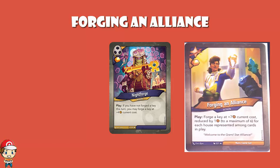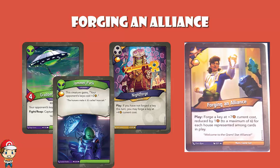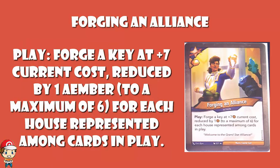When it says plus 4 current cost, generally it's going to be 10. But if your opponent's got, say, a Grabber Jammer down, then it would be 11 - 6 plus the 4, plus Grabber Jammer. Or if there was a Jammer Pack down, then it would be 2 more, etc. So the real question here is: how easy is it going to be to lower the cost of this Key? You can be forging a Key here at basically 7 plus 1, normal 6, 7. But there's got to be 6 houses represented among cards in play. And the language here is very important - it says cards in play. That is creatures, artifacts, and upgrades. Action cards don't count, they're in a discard, they're not in play. So a lot depends on this. If you're using the same 3 houses as your opponent, then you can only possibly have 3 different houses represented in play.